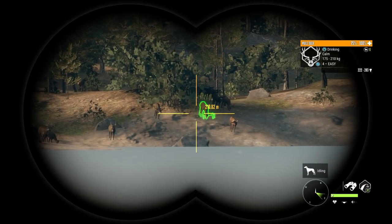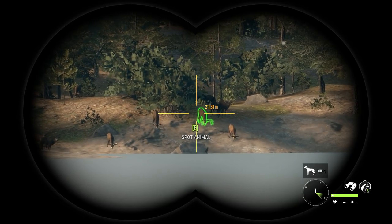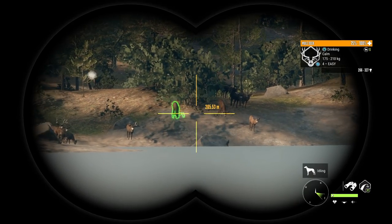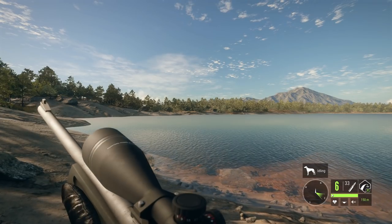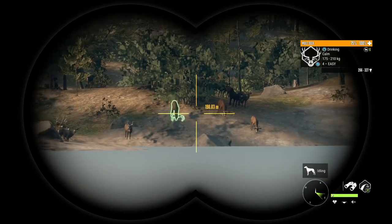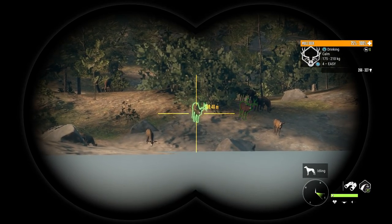Hello everybody, we are back on Hunter: Call of the Wild, and today we are going to try something very different - soft point bullets in some of the weaker calibers. We've got the .243 with soft points and the .223 with soft points. This is probably going to be a terrible idea, but I figure we might as well try something interesting while we are waiting on a console release date. Let's try to take out this mule deer.